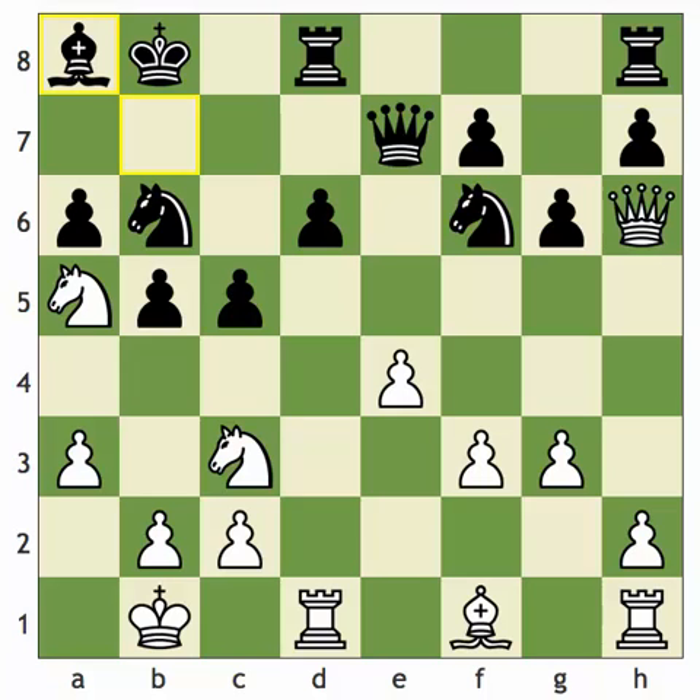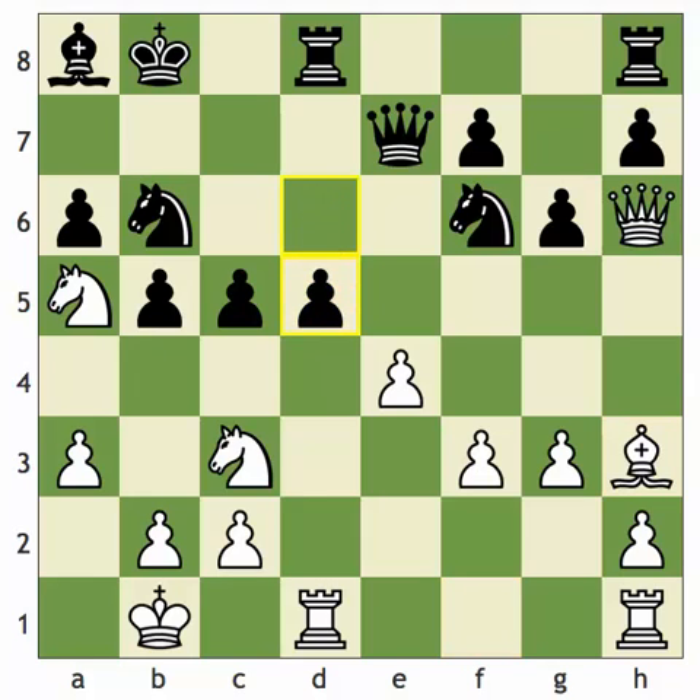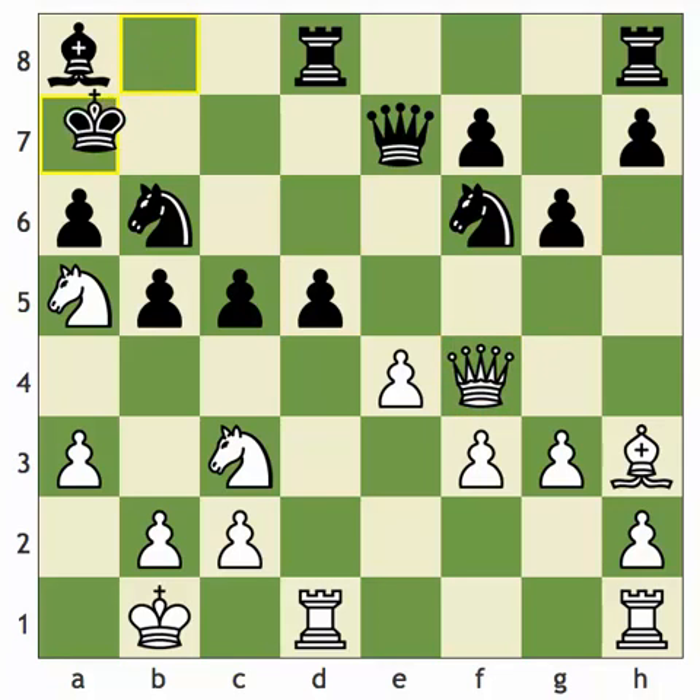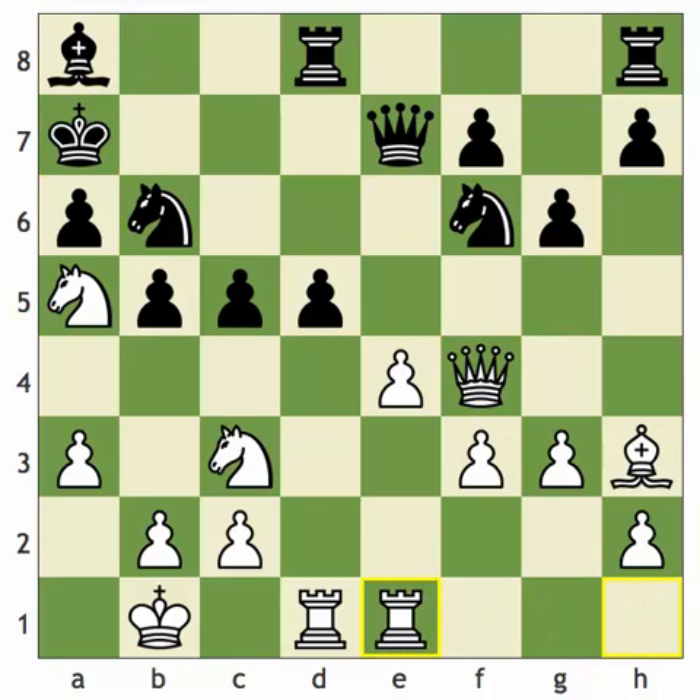White played bishop h3, developing the bishop to a nice square. Then d5, queen f4 check, king a7, and now Kasparov completes his development, bringing the rook into the center and threatening to take on d5. To which Topalov responds d4. So here white needs to find a plan.